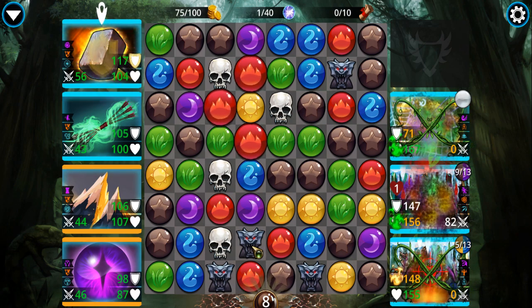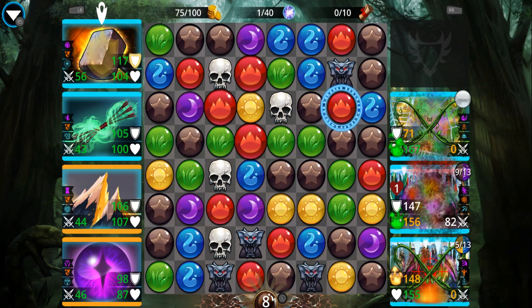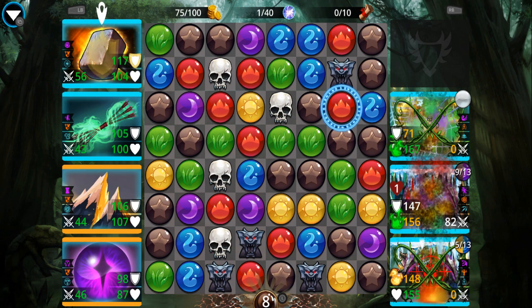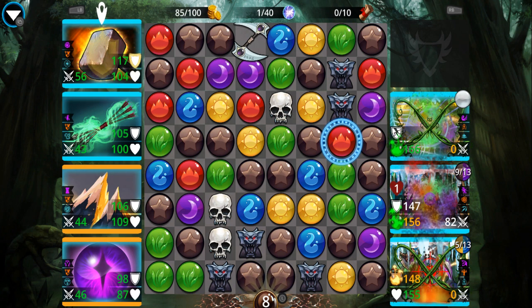These gargoyle gems can get replaced by a brown gem that Chalcedony creates, so it can actually work against the build a little bit. Okay, I've got five.